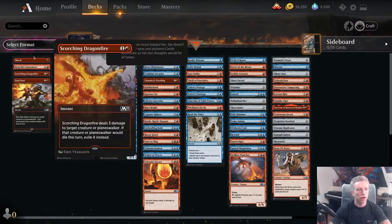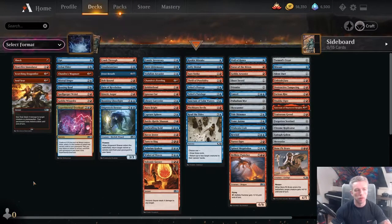Soul Sear is an excellent rate — 3 mana for 5 damage, and the indestructible clause is relevant. It can kill things like Brash Taunter and Seasoned Hallowblade, which if not dealt with can run away with games on their own. Soul Sear is another first pickable card. Every card in this first column is first pickable and goes in any red deck.